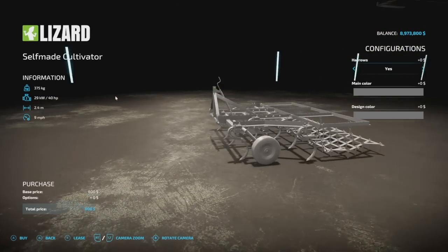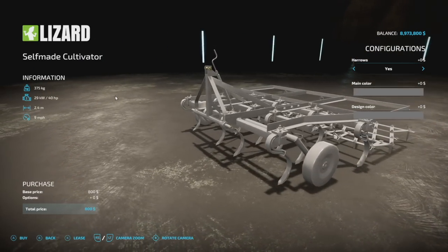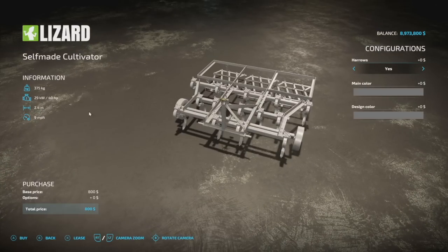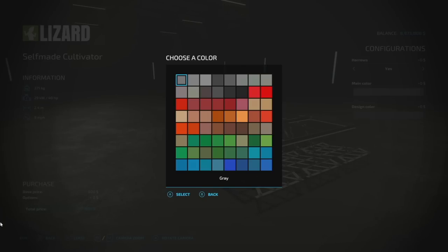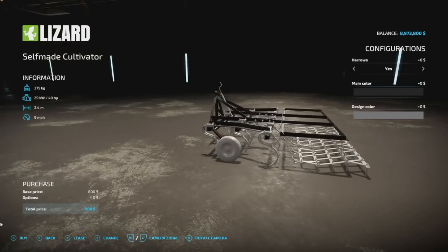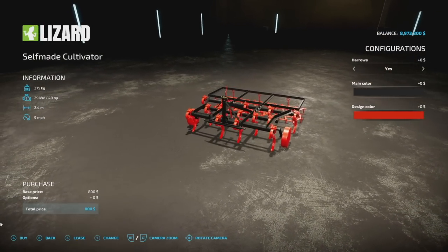Next up, the self-made cultivator — it's 2.4 meters, not three. It weighs 375 kilograms, requires 40 horsepower, has a 2.4 meter working width at 9 mph. You can add rollers on the back or not, and change the main color using the full older style color palette. It's a total of three slots.